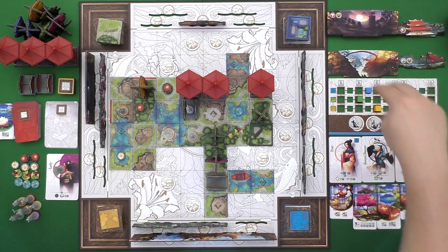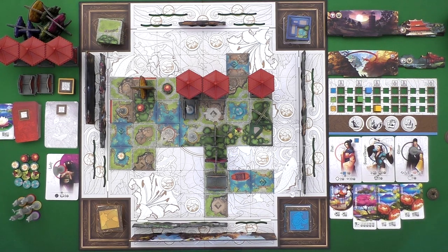Once there are only three landscape tiles available, or if one of the tile piles runs out, everyone gets an equal number of turns and then you end the game and see who has the most money — the highest score.